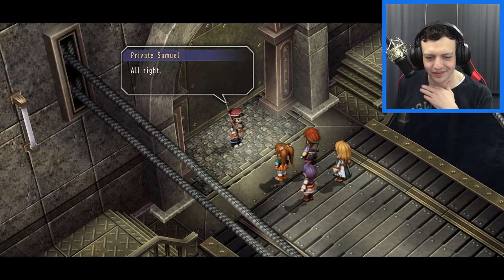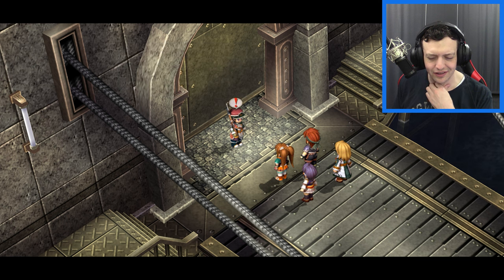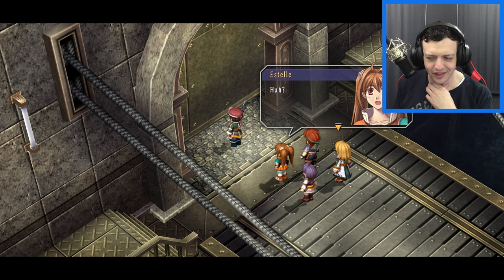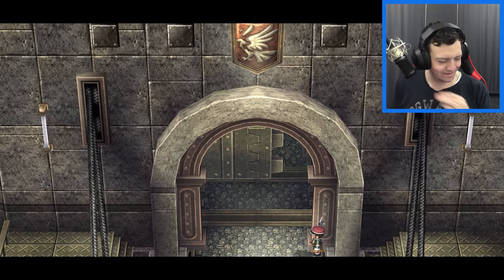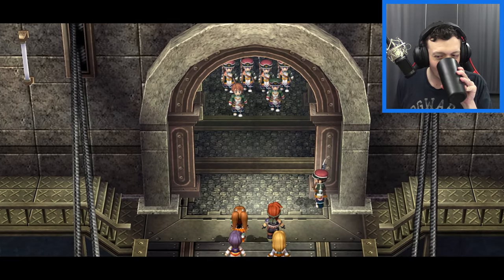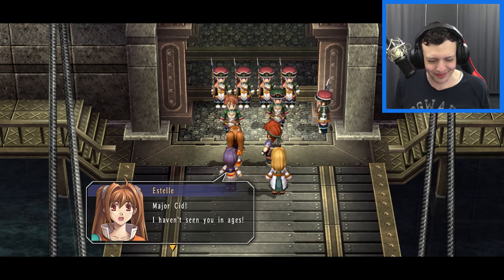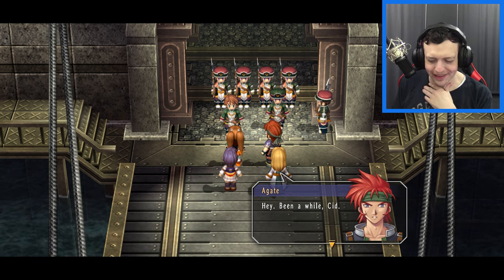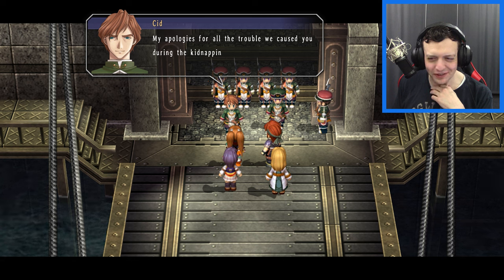Inside the fortress, we're met by an officer who introduces the training commander — and it turns out to be Colonel Sid! He greets the party warmly. He apologizes for all the trouble caused during the kidnapping of Professor Russell, saying they deserve a more formal apology at some point. Nice to see a good familiar face from the first game.